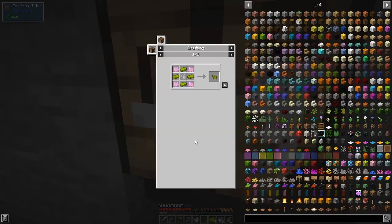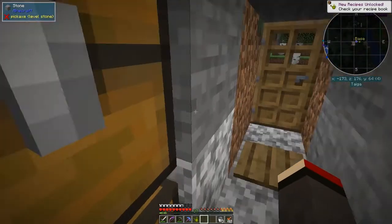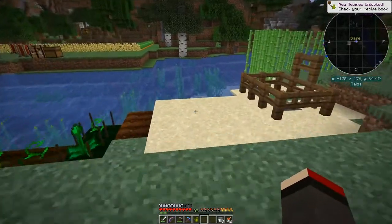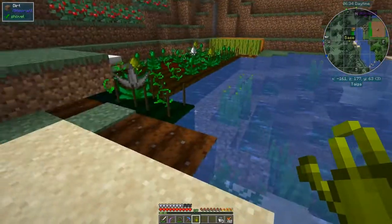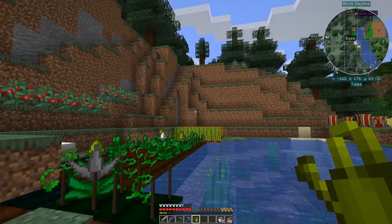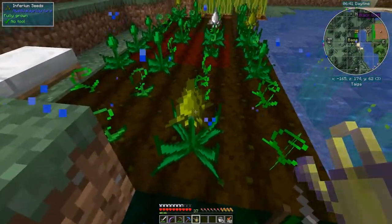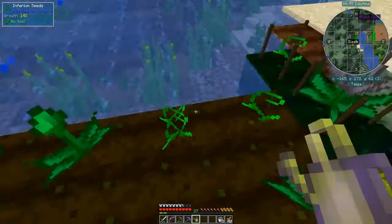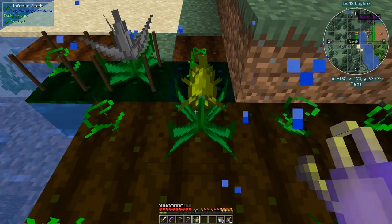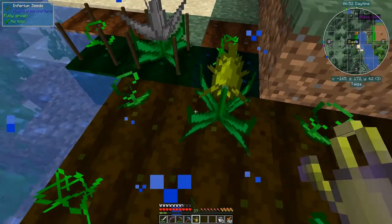Now we can make the watering can. We do the uses of this and then upgrade it, and we have the inferium watering can which covers an area of three by three - the base one does as well, but this has one slight difference. First you fill it up like that, then shift right-click and it starts to glow. Once it's glowing you can just stand here without pressing any buttons and let everything grow. The higher level you go, the faster things will grow.